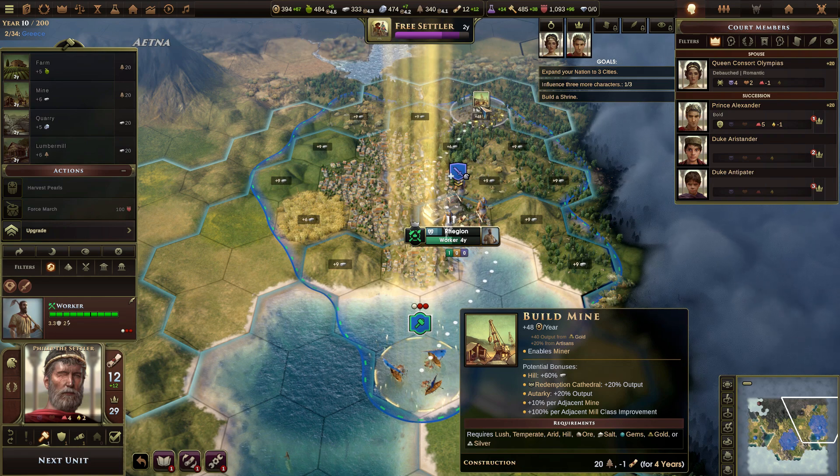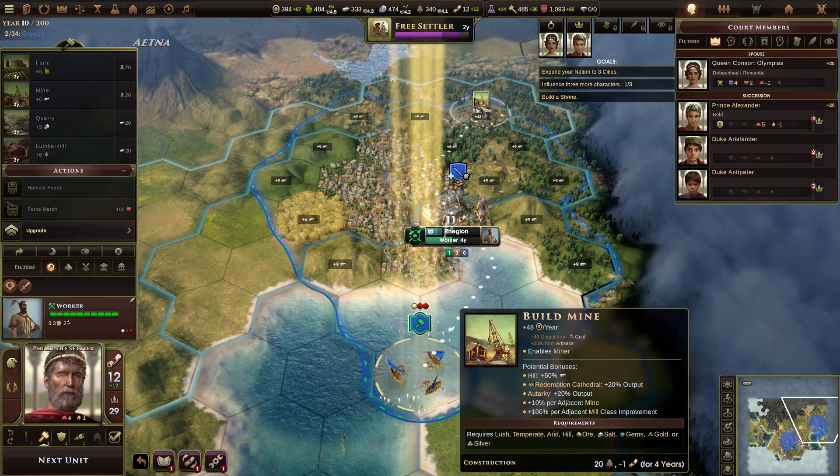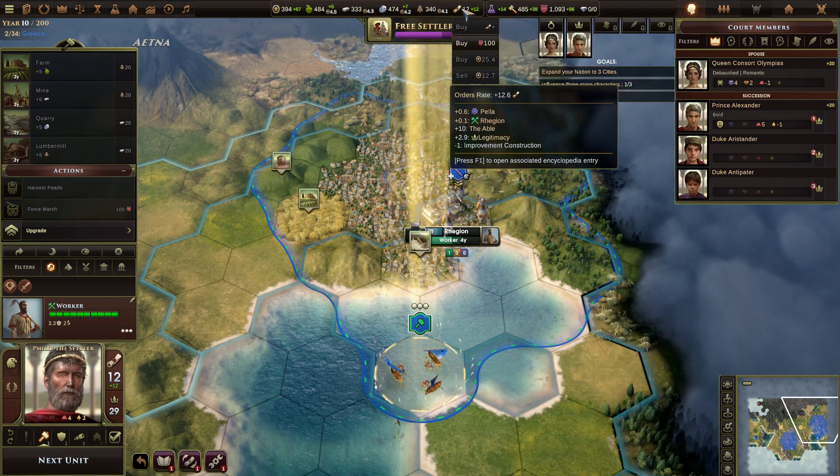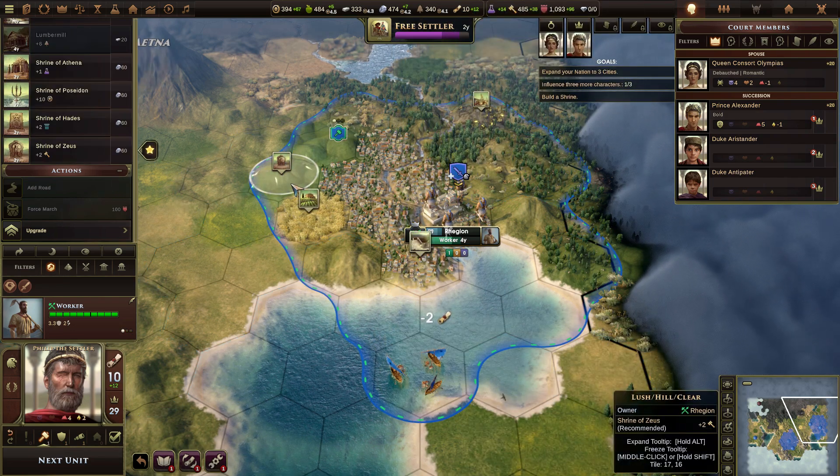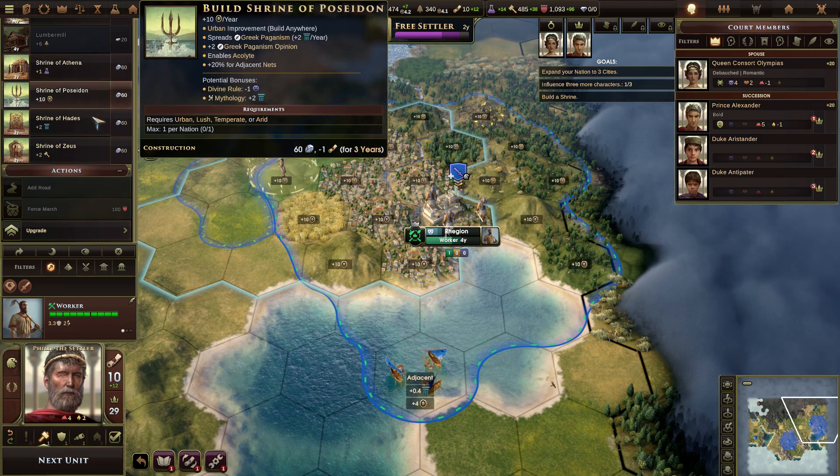Or we can build another mine. Am I needing something specifically? That'd be nice, but I'm using those. Sure, build a Shrine of Zeus.